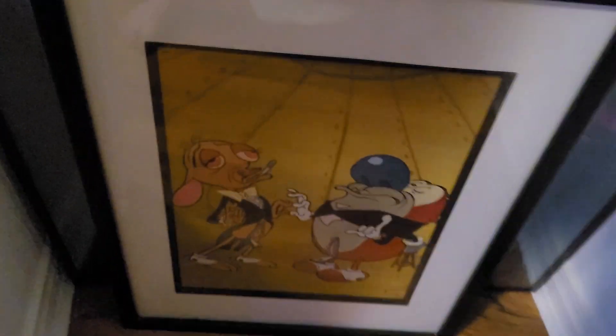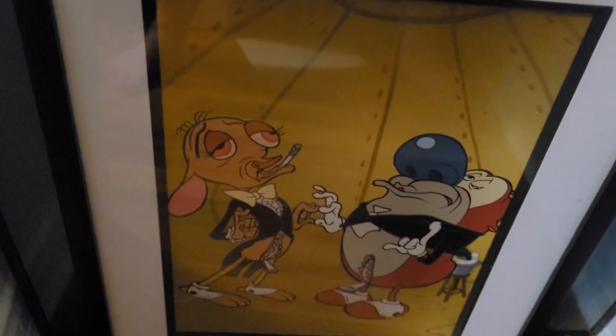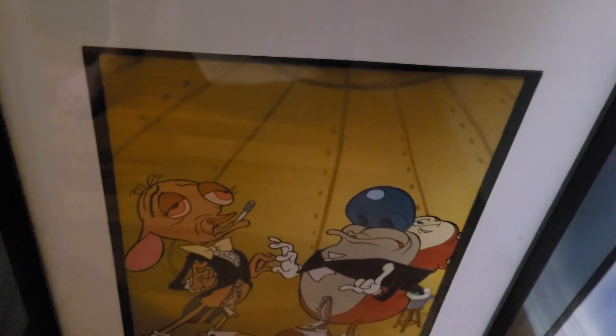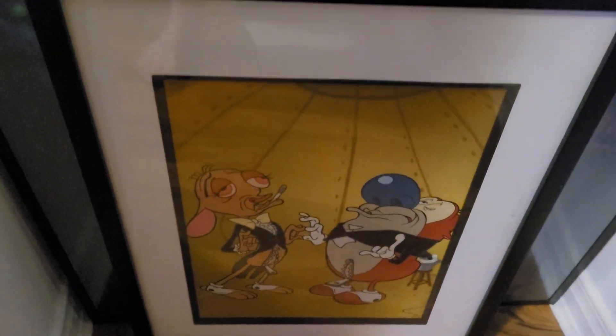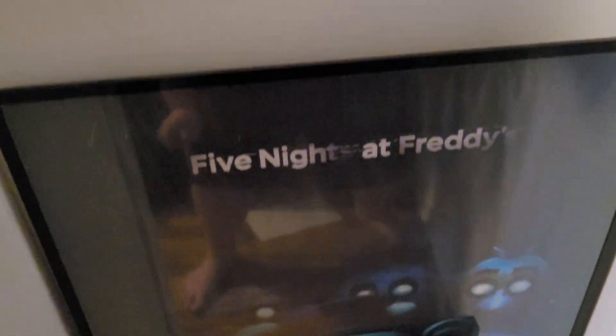Someone gave me this — it's Ren and Stimpy. Great show. But out of all the episodes, they give me the Adult Party Cartoon one with the flask hanging out. Out of all the Ren and Stimpy things, they gave me Onward and Upward — or whatever this episode's called. Tell me down below if I'm wrong. And I got a Five Nights at Freddy's poster here. I'm not going to open that right now, but I used to put it up and I'll probably put it up again.